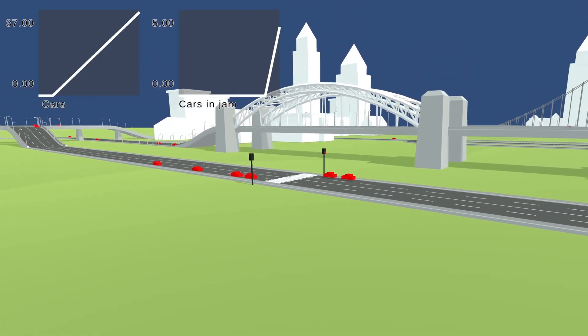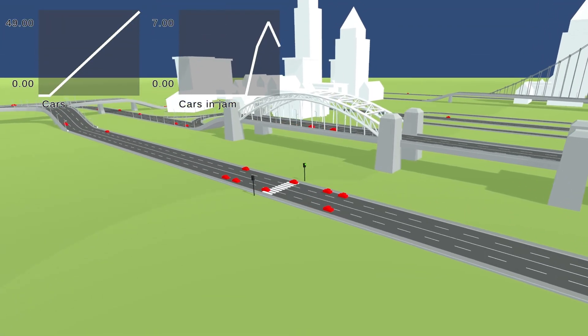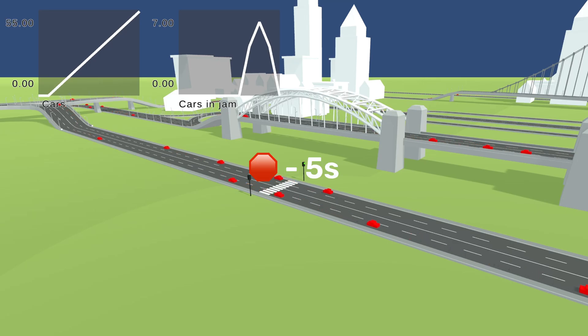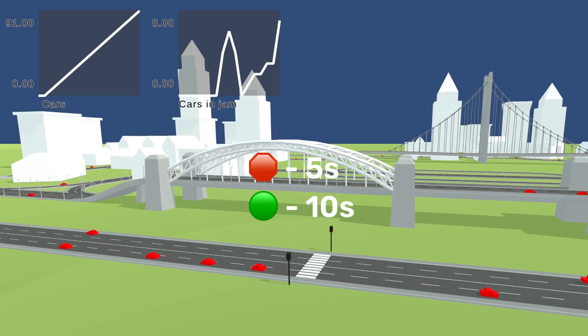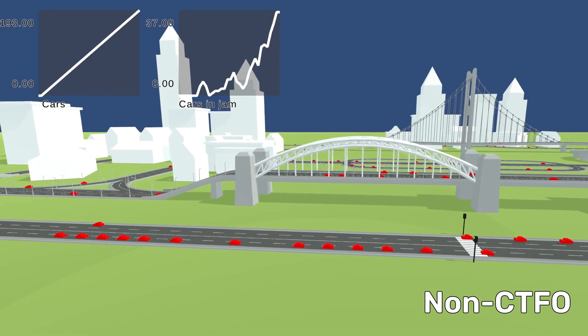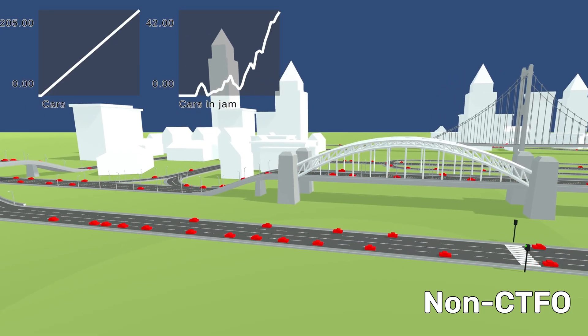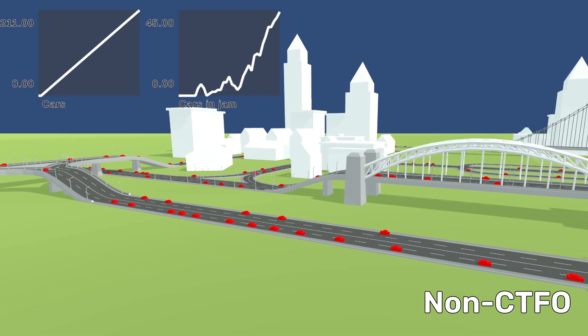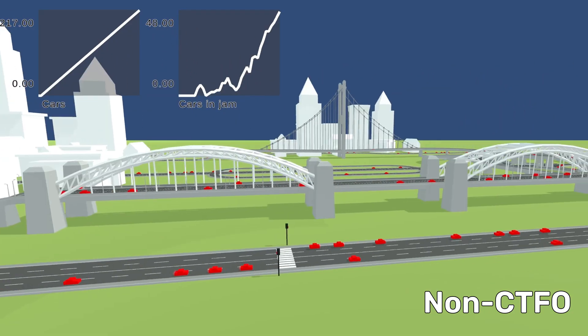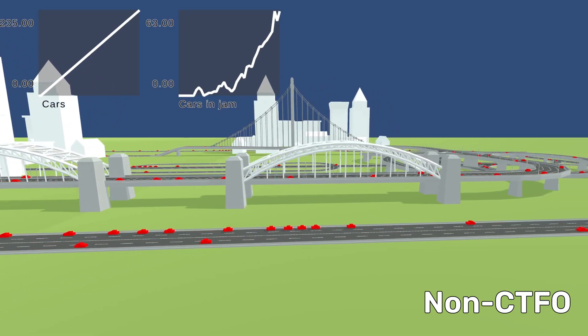I wanted to experiment by adding a traffic light to test how each method reacts. This specific traffic light is red for 5 seconds and then green for 10 seconds. We can see that the first method — where cars are not trying to stay in the middle — doesn't work well with the traffic light. Each time it turns red, it creates a wave of slowness that propagates backwards and creates multiple points where cars must wait, as if they'd already passed the light.